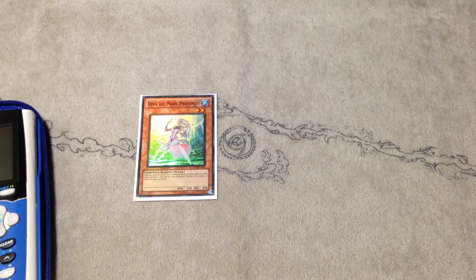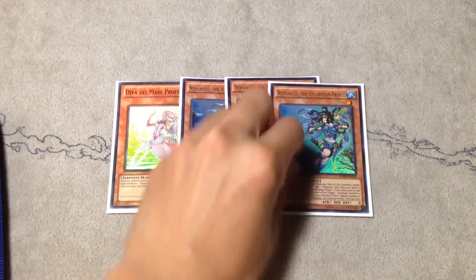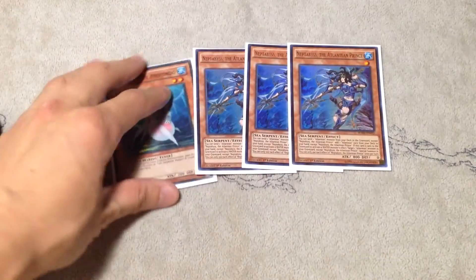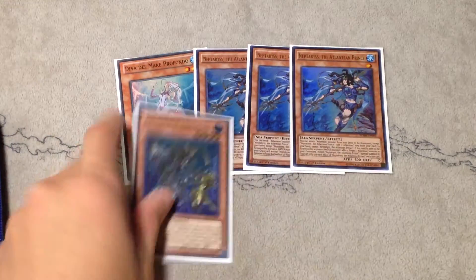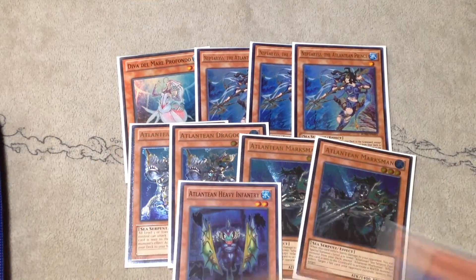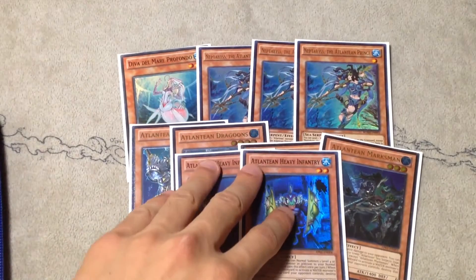We got the one D.Va — we obviously play D.Va. And we got triple Neptabyss, pretty standard triple Neptabyss, absolutely broken. Your Majesty has arrived — Poseidon right here. And then we got double Dragoons, double Marksman, and double Infantry. This is no longer a heavy Pendulum-based format anymore, so you don't really need triple Infantry. Double Infantry is pretty fine.